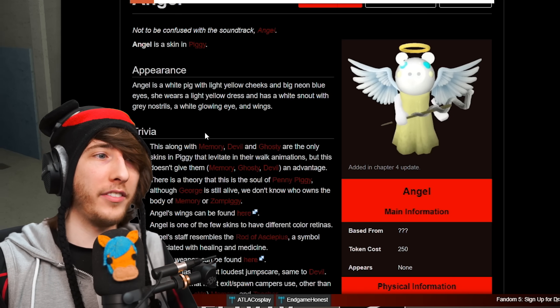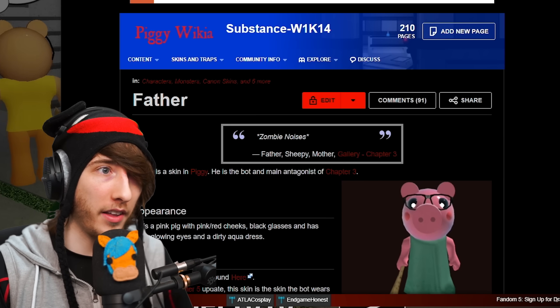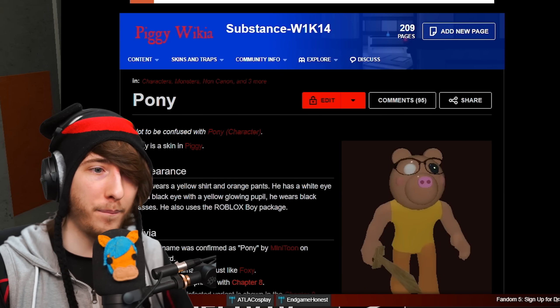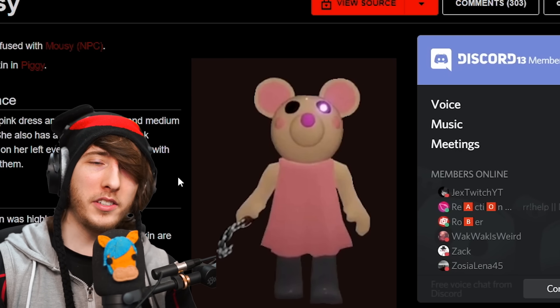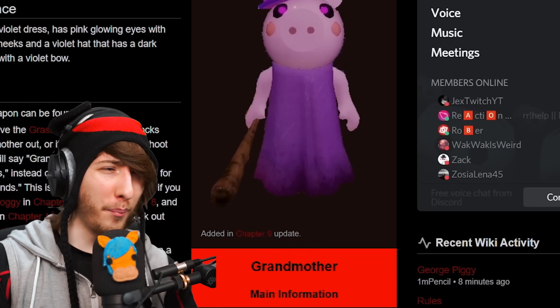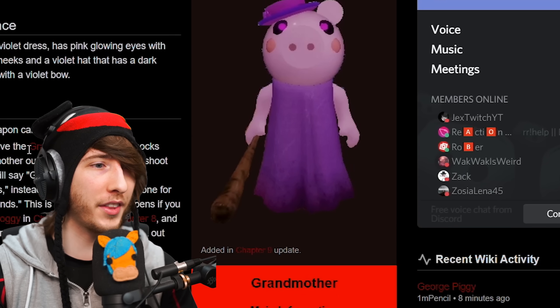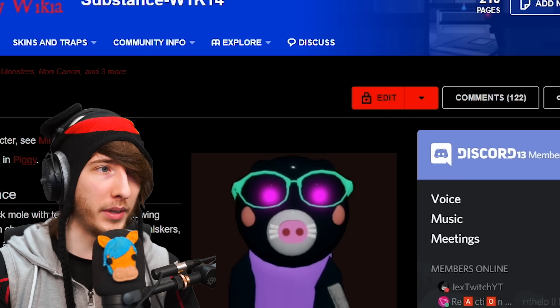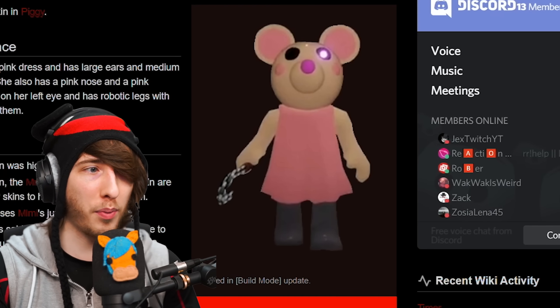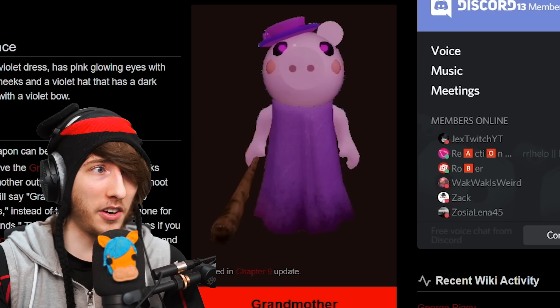Likewise, white pupils — the Angel skin is clearly the good one, and we have Bunny, Father, Giraffey, Little Brother, Parasy, and Pony with white eyes, suggesting white means good. The purple ones are more confusing. We have Grandma, Mimi, and Mousy, and there's not much that ties these three together. We can assume Grandma was probably good, and so maybe Mimi and Mousy were too, but it's unclear what purple specifically means.